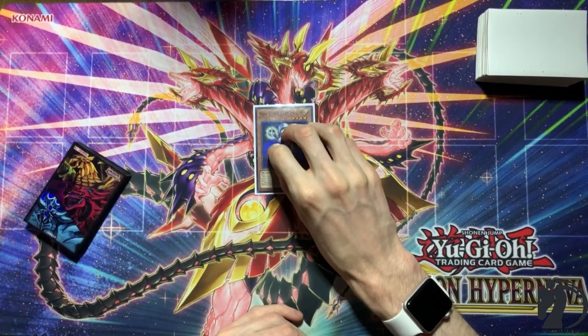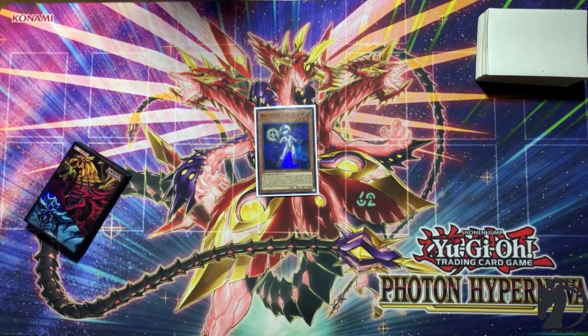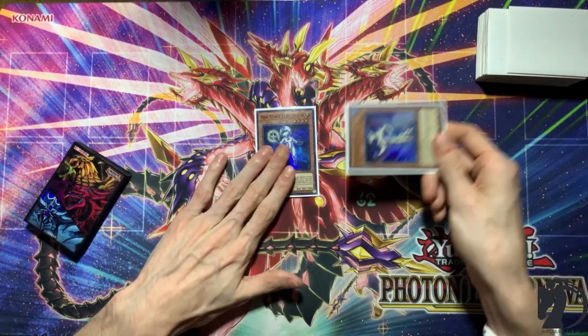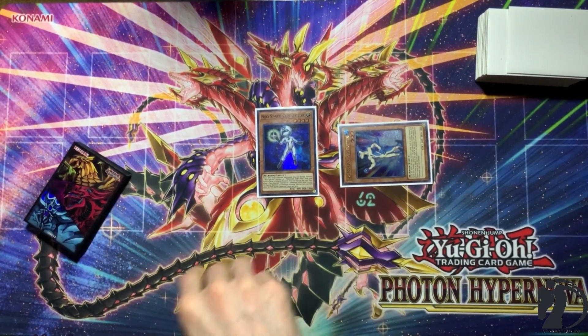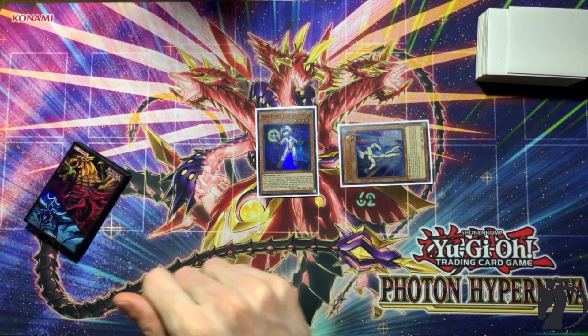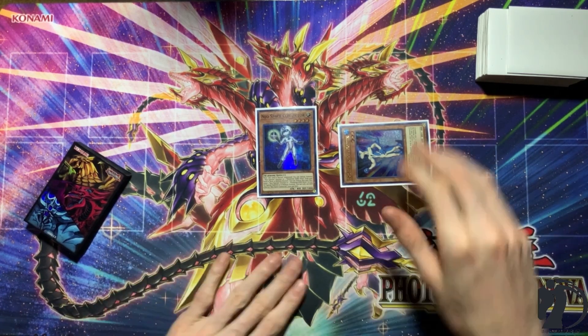So you're going to go ahead and Normal Summon your Connector. Apologies for the glare — still getting everything set up and figuring out the best way to beat it. You summon out Dolphin. Normally, Connector plus a level 4 Fire Warrior would be a combo, but most of your deck searches are level 4. This line is specifically for if you just open Connector plus nothing else, or Fire Flint Lady and another Warrior, or Red Layer plus another Warrior.